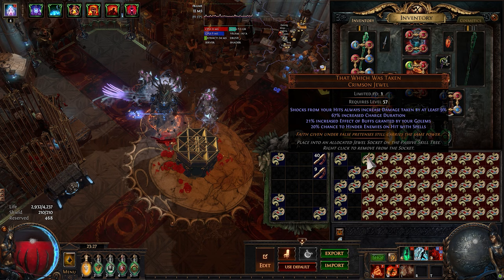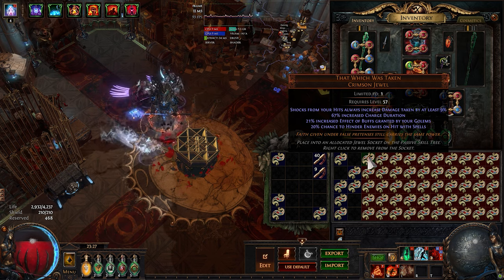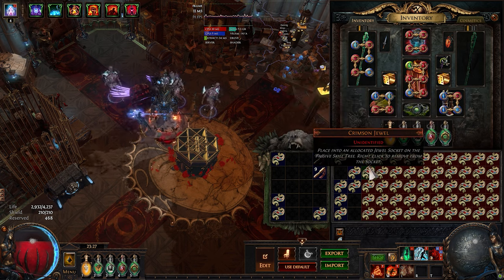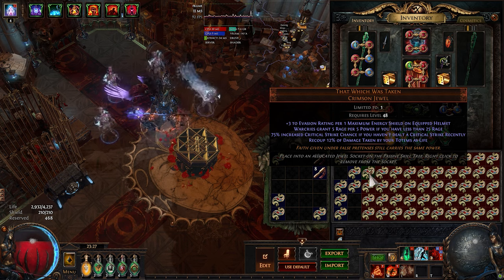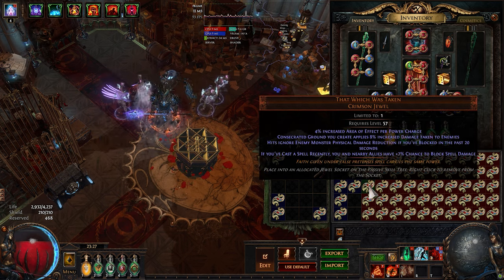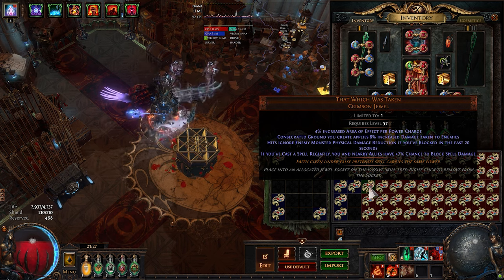Next — Dokken Hinder. Warcries, nope. AoE per Power Charge and Increased Damage on Consecrated Ground could be good. I'll check it again later.